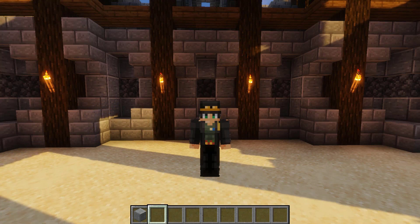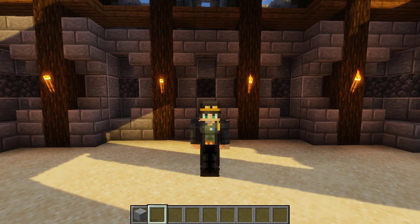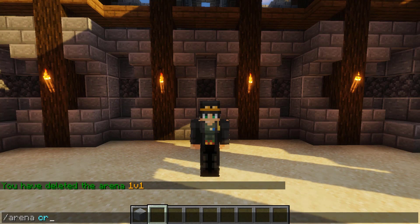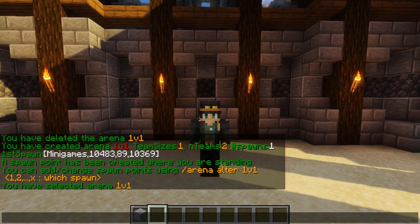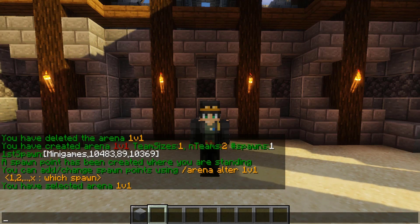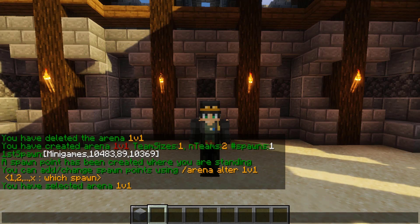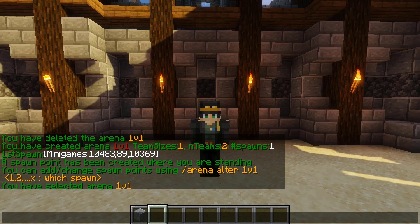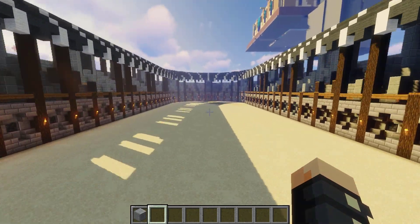We're going to start off with the most simple type of arena. To start, you just run the command /arena create and let's call it 1v1. As you can see, it says we have created the arena 1v1. Team size is one by default, number of teams is two, spawns one — we just have one set up right where we stood, which is the first one. Then we can go ahead and set our second spawn.